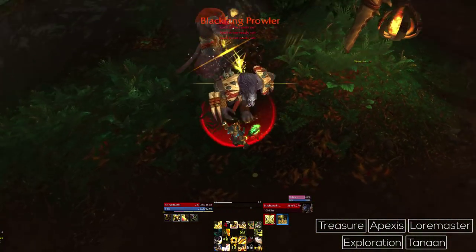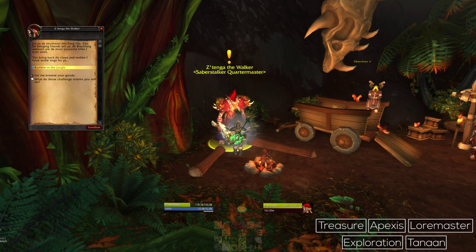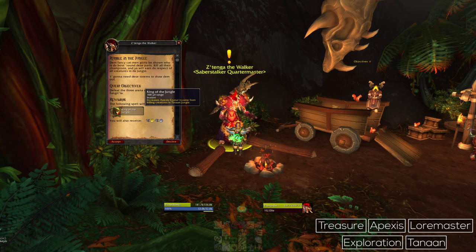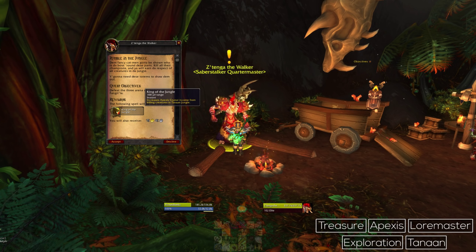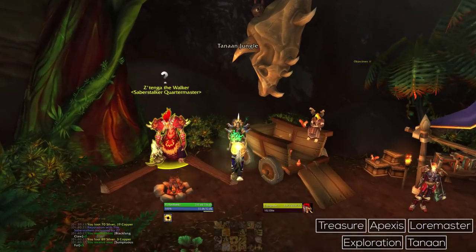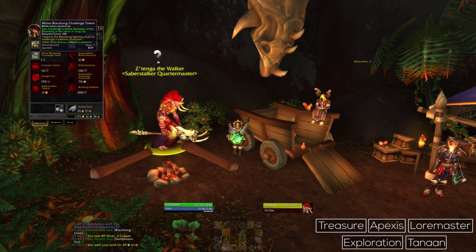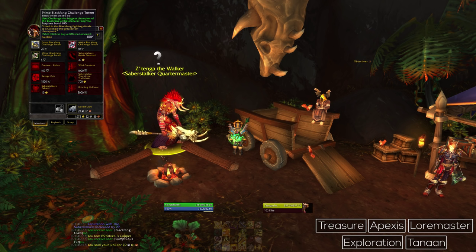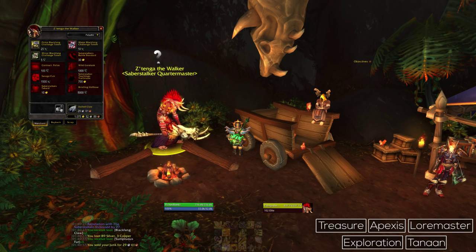There's also a weekly quest which asks you to kill a few different summonable boss mobs. In order to summon these bosses, you will need to purchase totems from the vendors outside Fangrala. They are purchased using Saberon claws, which are items that drop from the various mobs you'll be killing anyway for the reputation. So kill those mobs, pick up the claws, then purchase the totems to summon the bosses and complete the weekly quest. Those bosses are summoned in a little arena, and the quest will point you towards it. The weekly quest gives you 3,500 reputation, so it's really worth doing.